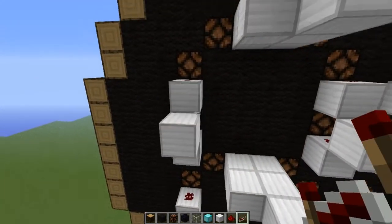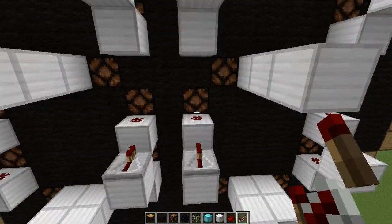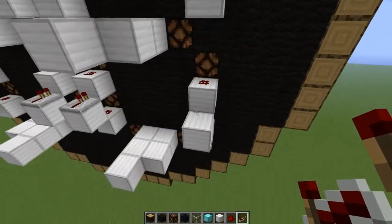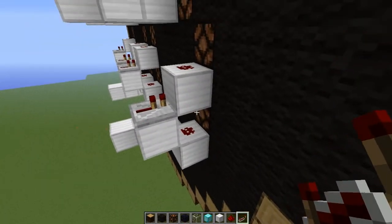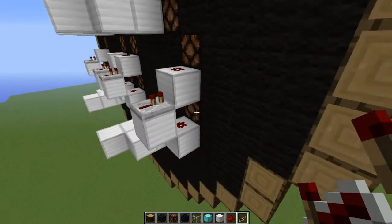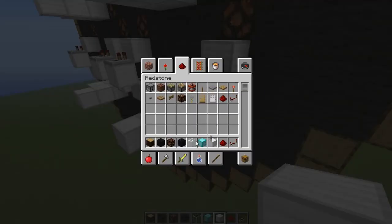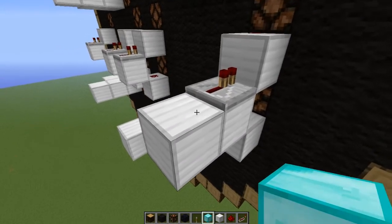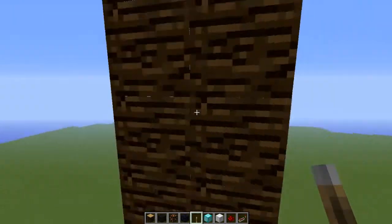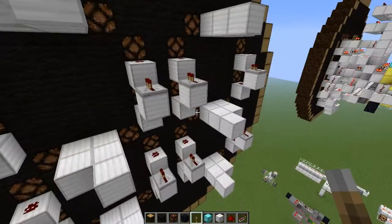Now we want repeaters on all of these blocks. What that does is actually separate the signal sent by the repeater to both blobs of redstone on top of those blocks. Then the signal will be sent to both the redstone lamps above and below it, therefore creating a nice and simple way to power that strip. It's just an easier way of doing it.